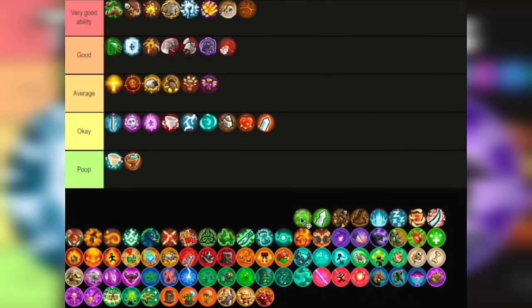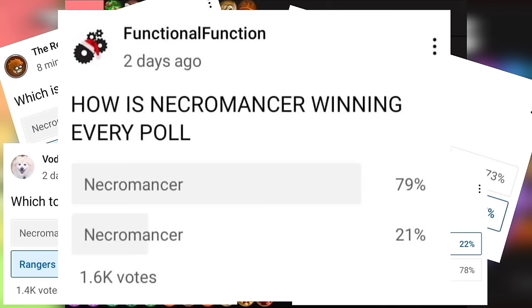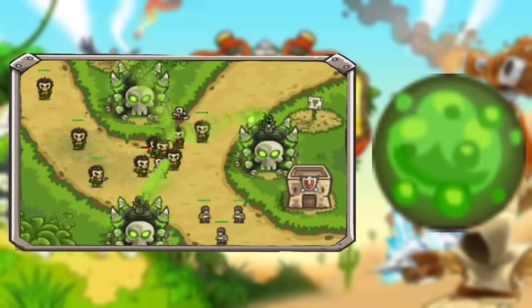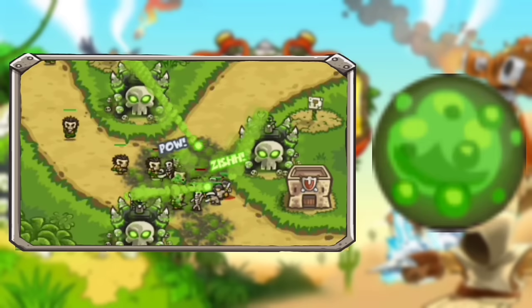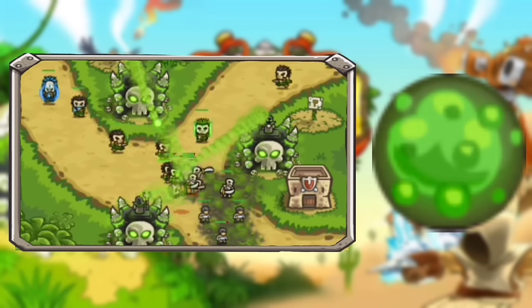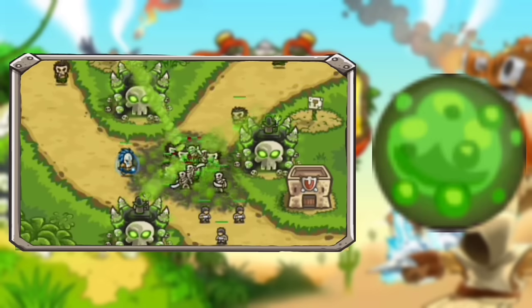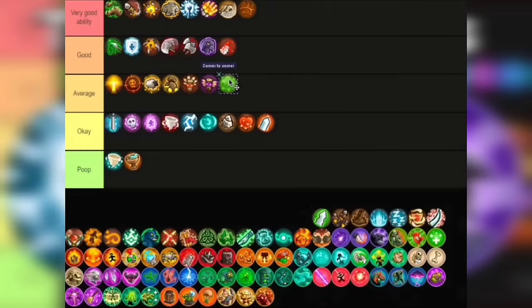Next up is the Necromancer who wins every damn poll. Pestilence — now I kinda like this ability, kinda expensive though, costing you around 652 gold to max out, even more if you don't have the Wizard Academy upgrade. This ability covers an area which deals damage to enemies walking over it. I'm putting this in Average — nothing too special about this ability. Not overpowered nor underpowered, just average.